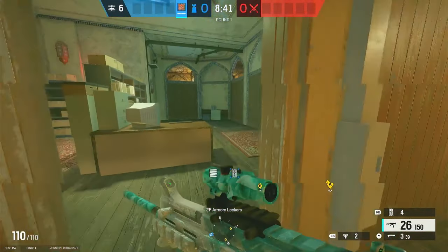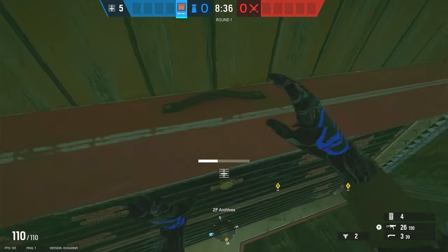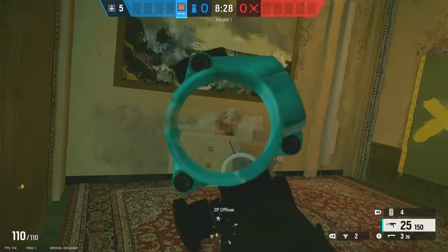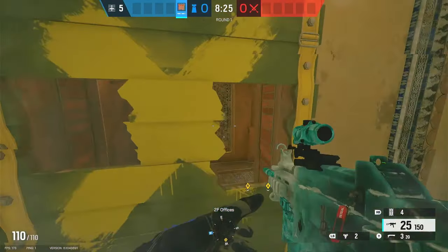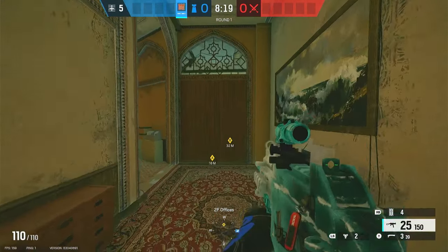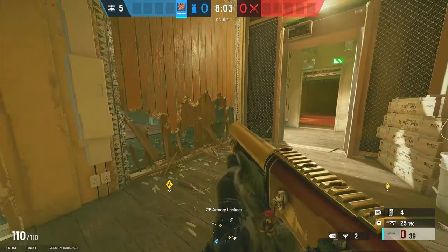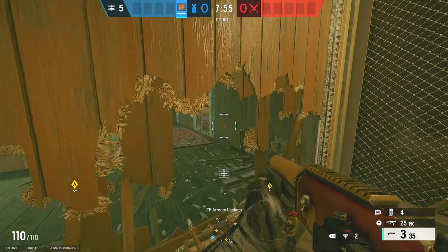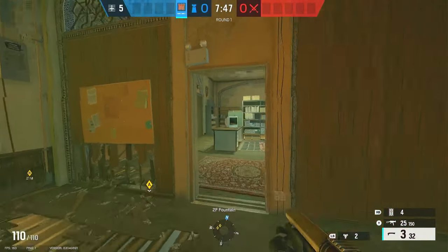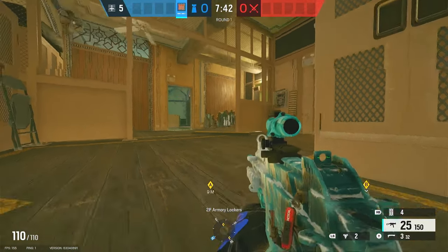If at the end of prep phase you still have one reinforcement left, you can also do the archives wall. It's not necessary, but it does stop attackers from sitting on east balcony and shooting straight into site — it's just an extra layer of protection. As Castle, put footholes on the right side of the armory wall, and you can also put footholes on the wall behind it. This gives you a nice angle on anyone pushing into fountain — you can sit all the way back on sandwich and see their feet.